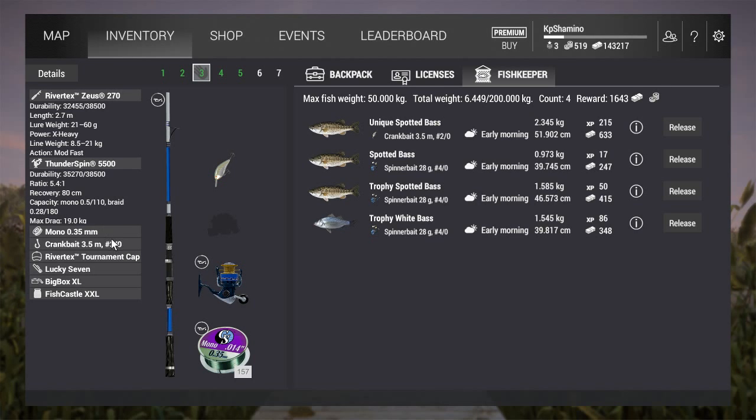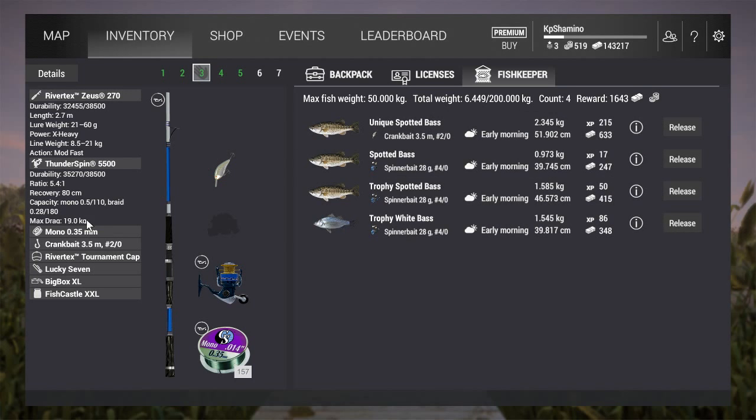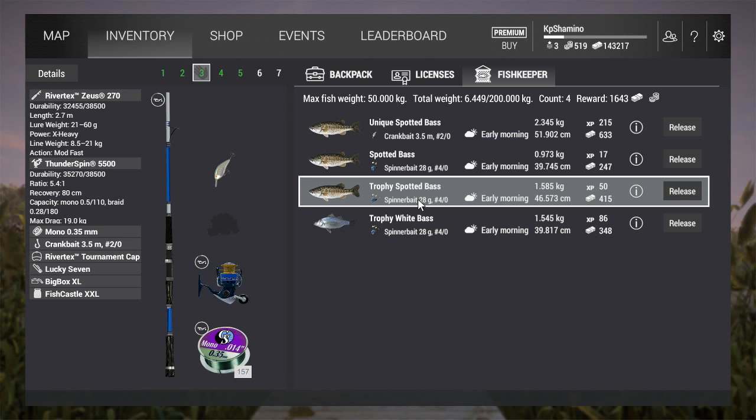The setup is the River Tax 270 rod, Thunder Spin 5500 reel, mono 0.35 line. I got the unique spotted bass with the crankbait at three and a half meters depth. You can also try the spinnerbait 28g, because I got a trophy with it — but it's not easy, as I already said. You can make 57 meters with this setup.